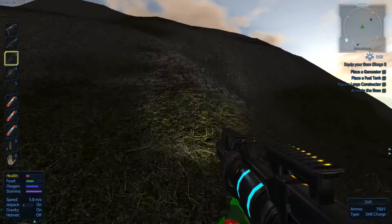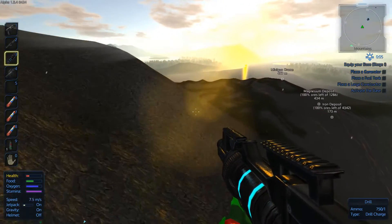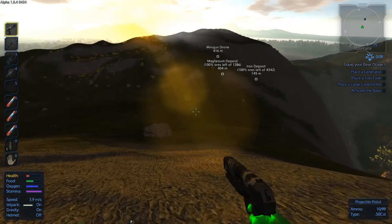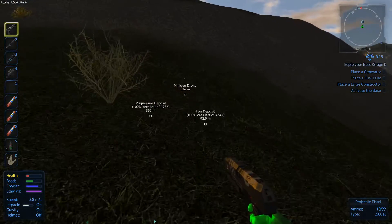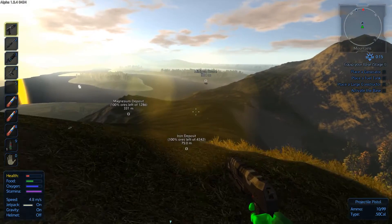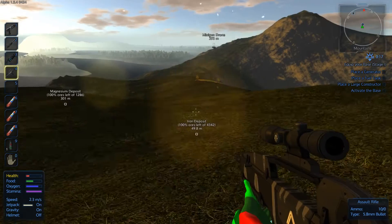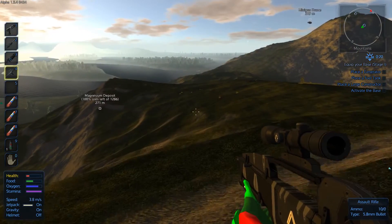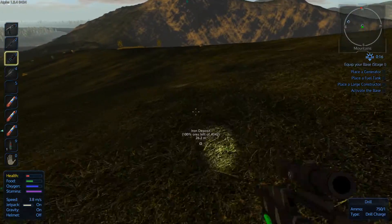Shoot, minigun drone - I cannot take another one of those on. So we'll run towards it. There isn't much I can do but fight it. At least with this I'll get ten bolts - that might help for the longer range. A minigun drone - it doesn't even say mini drone, I get mini drone, minigun. Oh crap, that's magnesium. Iron's right here. Maybe we don't have to go so far and be an idiot and die.